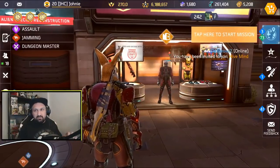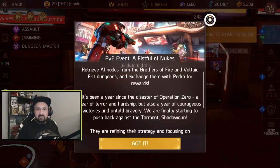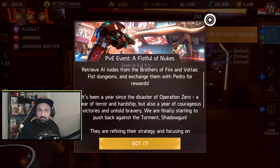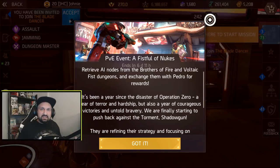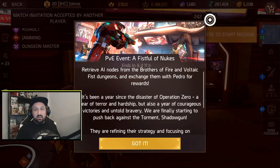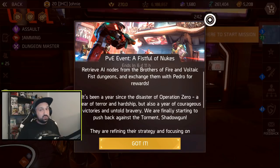Now one more thing, guys. Like all the events, you always see your currency on the top and you can click on that. If you click on it, you see the event description. Because believe it or not, in the past couple of events, I see some guys come on Facebook or Discord and like three or four days into the event, they still don't know where to get the currency — because it's not always the same. Some events are Arena only, some events are PvP only. Well, this event today is Brothers of Fire and Voltaic Fist exclusively. So you have to play Dungeons — Voltaic Fist and Brothers of Fire. And guys, Voltaic Fist is the way to go. Just a tip: if you want to be efficient and get more currency for less time spent in the game, you should go for Voltaic Fist.